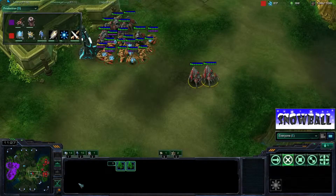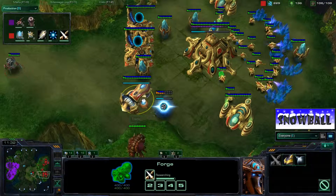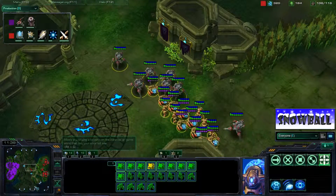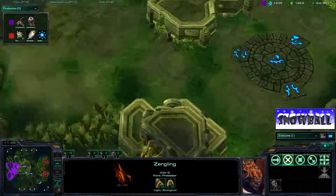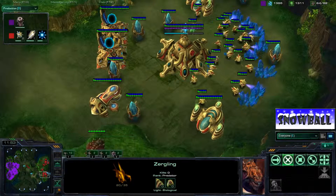Huck is scouting for extra bases — a two-base Protoss player is quite powerful against a two-base game, so he wants to keep it that way. He's probably going to look into making this expansion soon. As you can see, Moonglade is already preparing for that by placing a Zergling to scout the area, and whenever Huck sends a probe over...